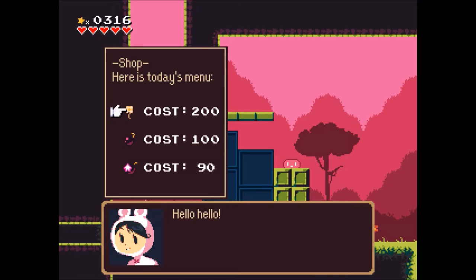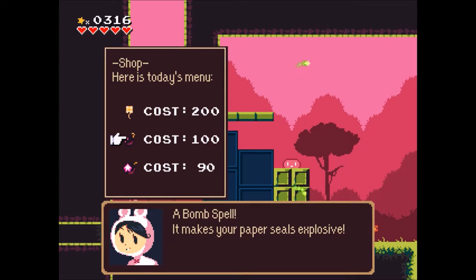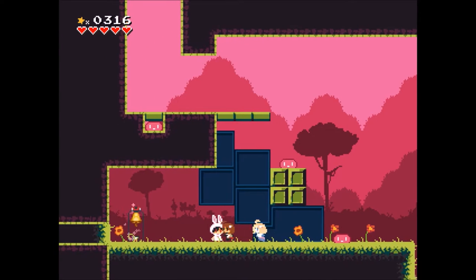Sorry if this episode goes up a little bit later than expected — it's late and I may not have time to edit everything. At the bunny merchant we have three new items: the money bomb which makes money explode damaging nearby enemies, the bomb spell which makes your paper seal explode, and the golden flower which helps with farming. I'm not going to buy any of them now though — I'll just save and head down.